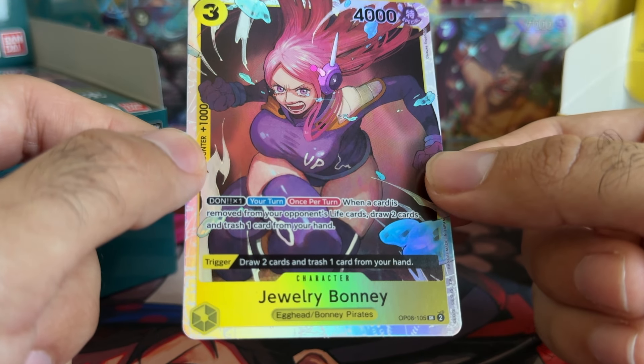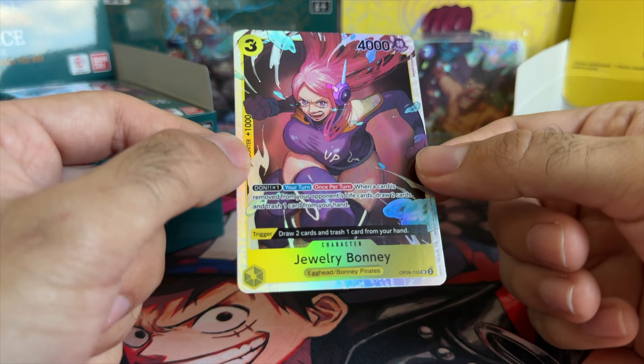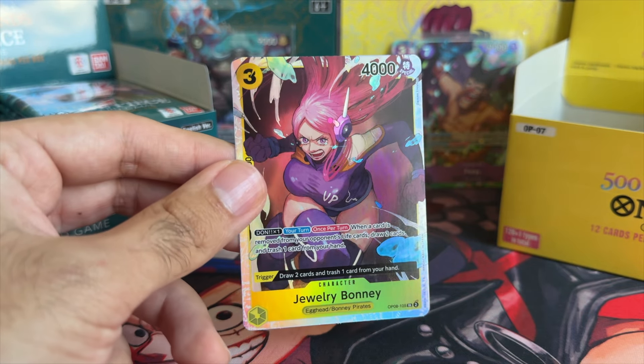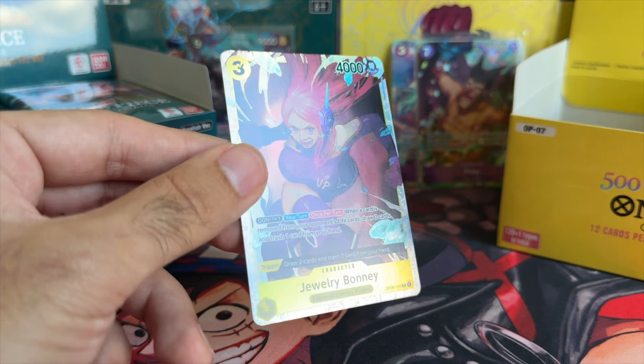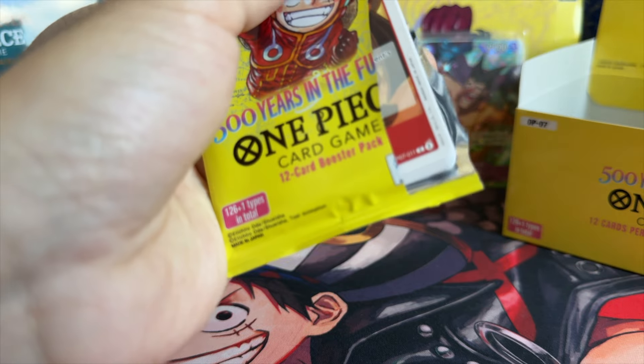Don — x1, your turn: once per turn, when a card is removed from your opponent's life cards, draw two cards and trash one. That's actually kind of crazy — trigger draw two cards, trash one from your hand. This might have to go into the deck. We still want to play that Yamato leader, so hey — Jewelry Bonnie, welcome to the club!